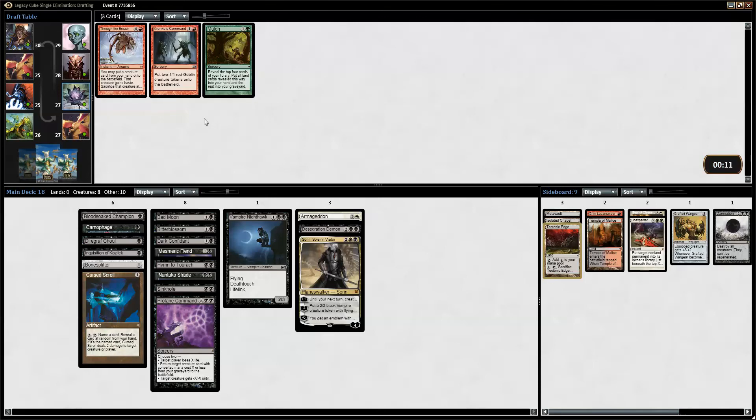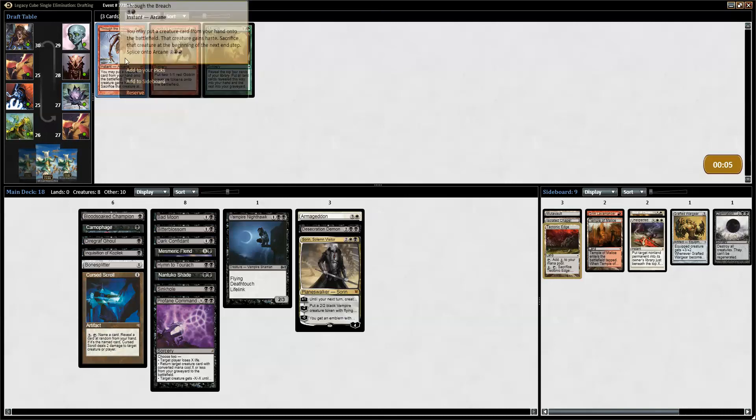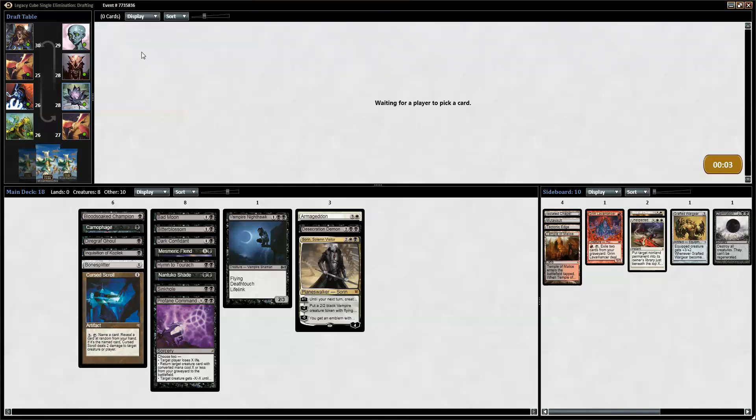Cursed Scroll in this deck does a lot of work — it's both a recurring removal and some reach. If we have them on a couple of life and they are stabilized, it's not horrible to be able to Cursed Scroll every turn. And here was something I hoped would wheel — I think this is where we picked the Bad Moon. It might have been the Marsh Flats pack — I'm not exactly sure what we took over it.